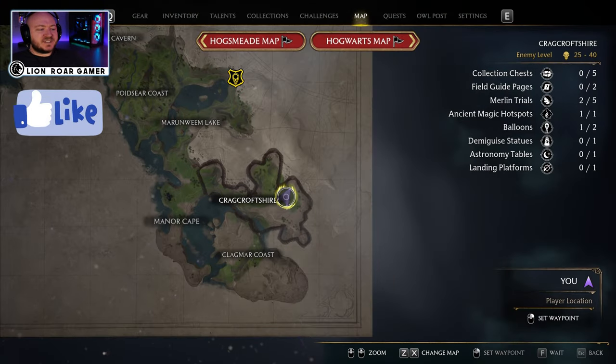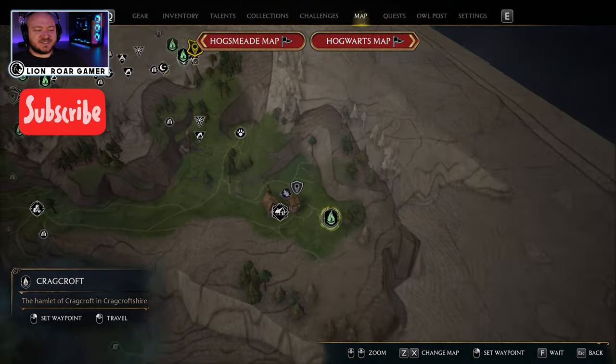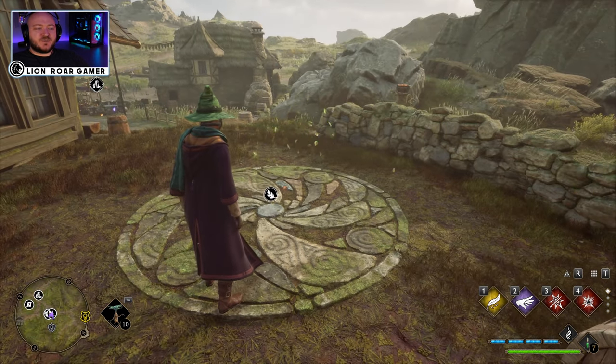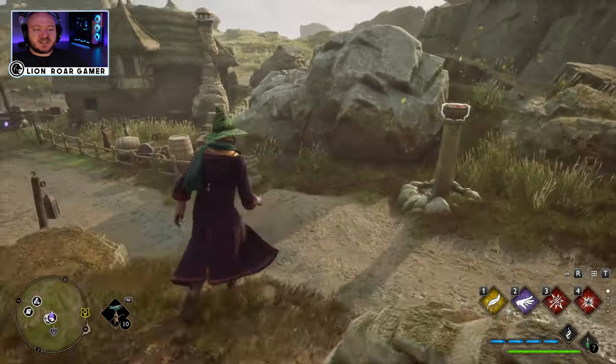Alright, starting out on the map here, you can see we're in Cragcroft Shire. When you zoom in, we're at the Cragcroft floo flame, just in the little town right here. And of course, spread the mallow sweet and you should see the objective light up green.